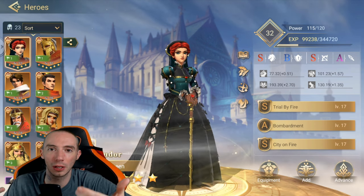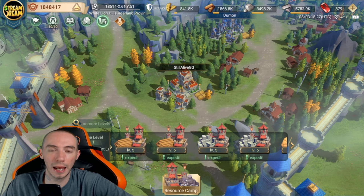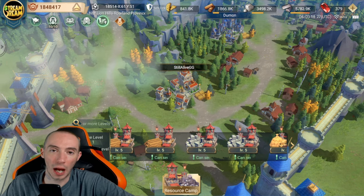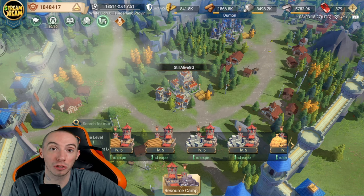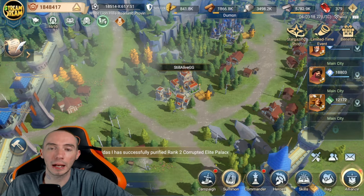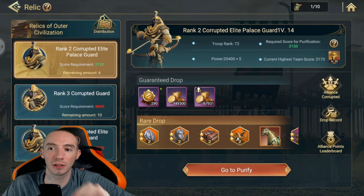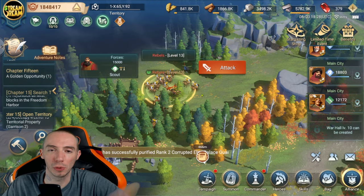Early game there's only a few ways to level up your heroes, and as you build up your city you'll get additional waves. The best early game way to get hero XP is to attack resource points, which gives you a double benefit — you're getting hero XP and resources. Next would be campaign relics and purifying the relics, and finally the easiest way is to attack rebels out on the map.